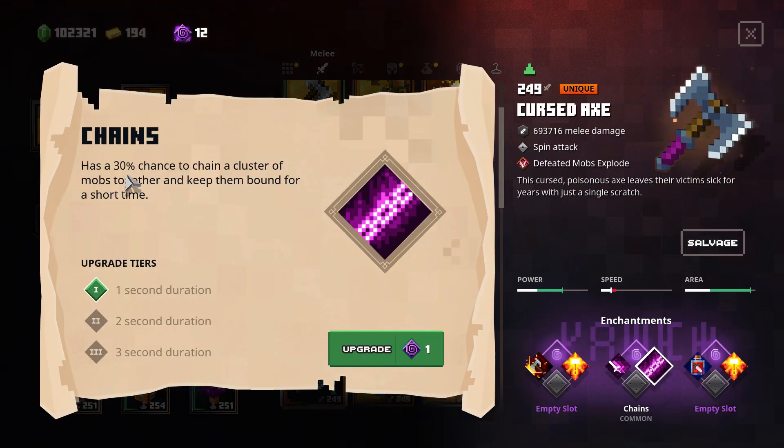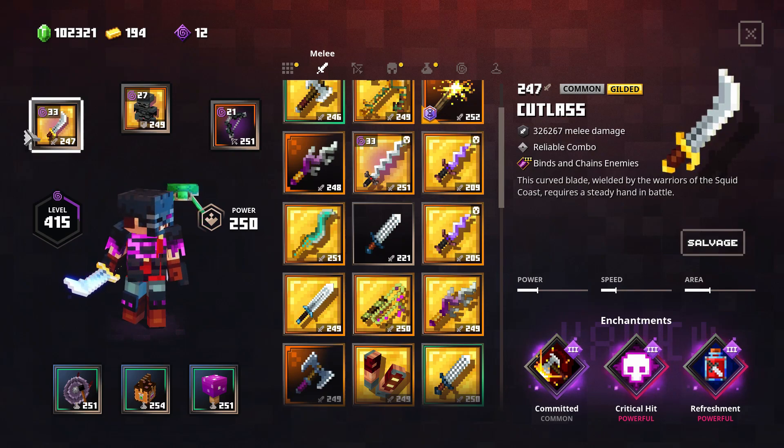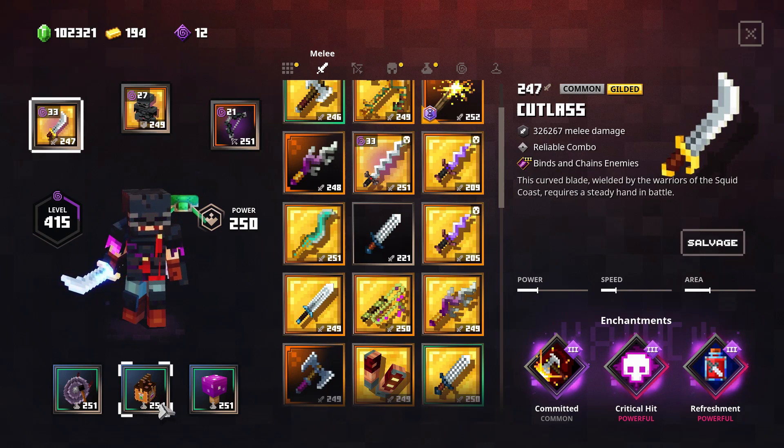Here we go — Chains has a 30% chance to chain a cluster of mobs together and keep them bound for a short time, with a three-second duration at level three. The key here is that it serves several purposes. First, indirect damage reduction — we don't need to deal with many enemies at the same time. As you can see, I even dropped the iron amulet — bye bye iron amulet!